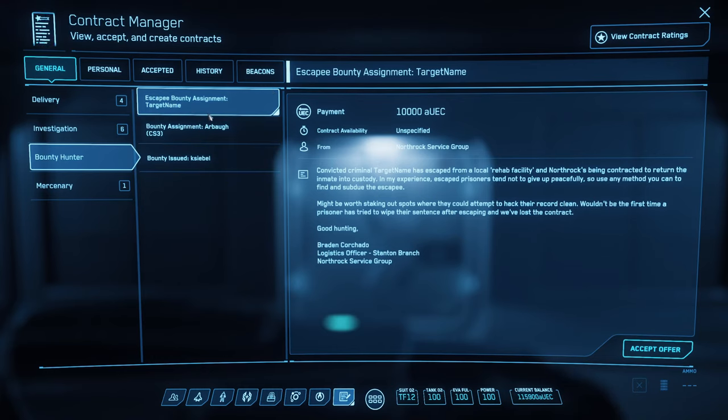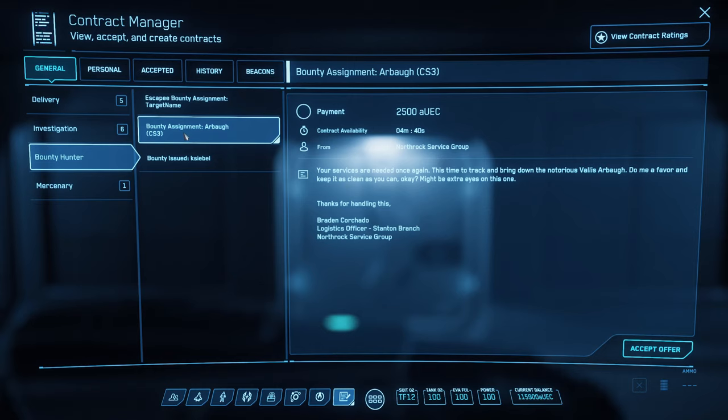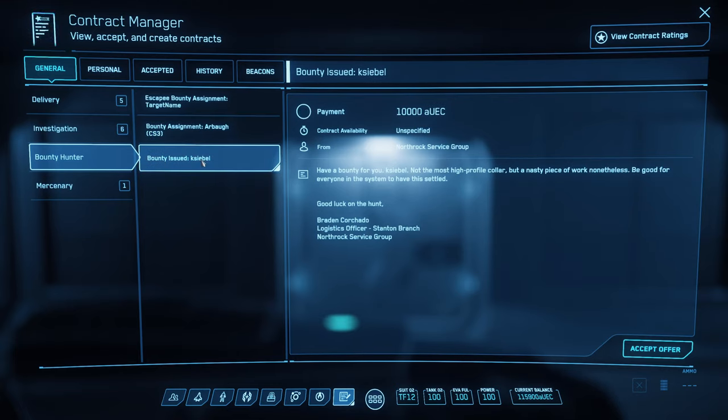Initially when you're starting off fresh, you will get what's called an introductory contract — I think there will be about two or three of them from different companies. For example, North Rock Services Group will send you an initial contract that acts as a sort of test — very simple and easy to complete. Upon successful completion, you'll begin receiving more bounties in various categories, from CS1 all the way through to CS4, as well as PvP bounties.